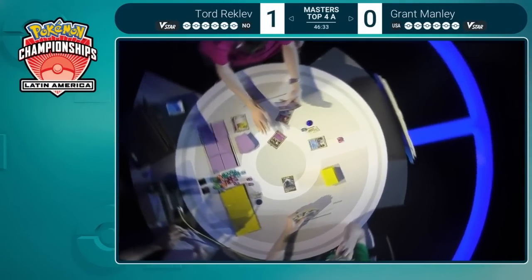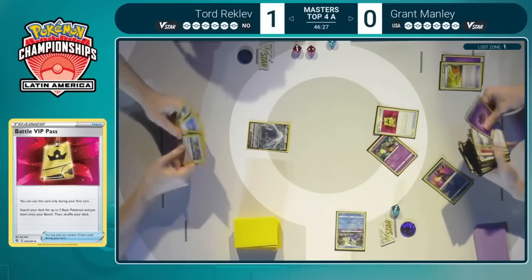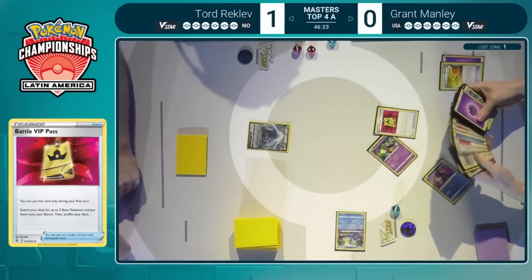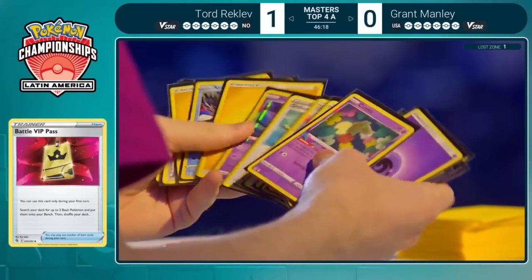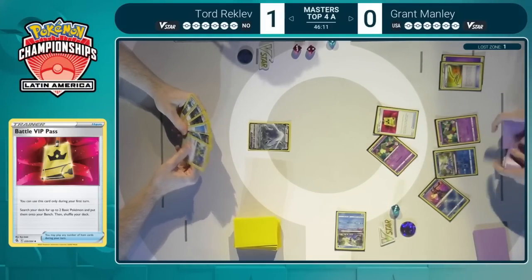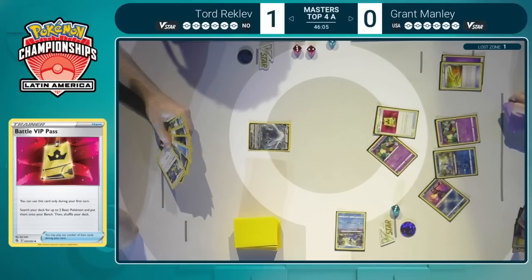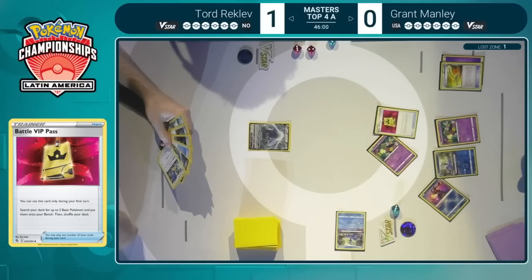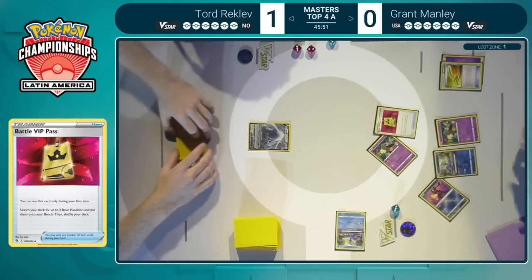We are going to see Grant start us off with this Battle VIP Pass off the Concealed Cards from Radiant Greninja. Looks like we got a little head start here — Grant getting some cards placed into the discard pile, the Escape Rope was potentially used there, and the Battle VIP Pass is found and played. Going to grab the additional Comfey and, of course, the Cramorant, which loves to get an early attack off. During Round 9 I did see Grant pull off a turn-two Sableye attack with 10 cards in the Lost Zone — very impressive.